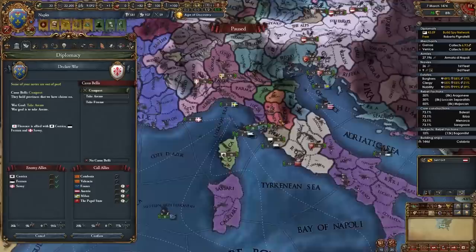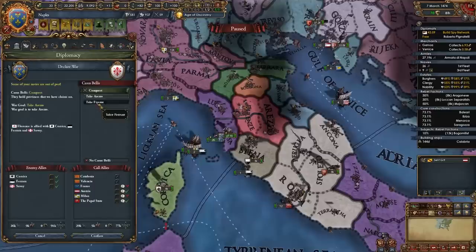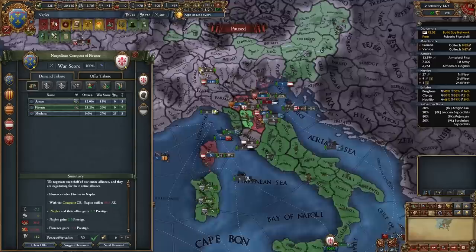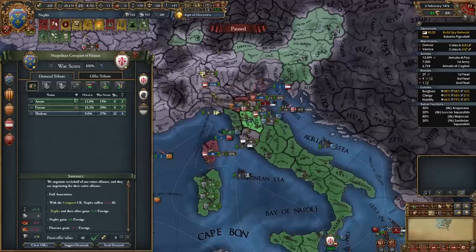Once aggressive expansion has died down, you're going to continue fighting the same nations. In my case I'll declare on Florence again since AE is low and my truce has expired — we do want to get their capital, which is a really nice province. I'm going to call in Austria and the Pope. Now that I've 100%'d Florence, even though I haven't occupied their allies, I will be peacing them out just for the province of Florence — we want to take it slow over here.